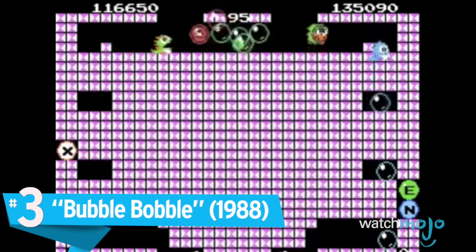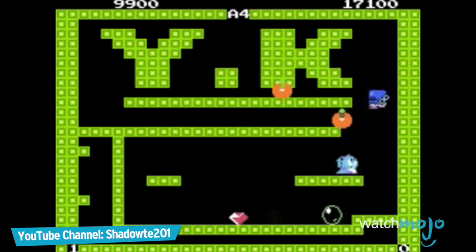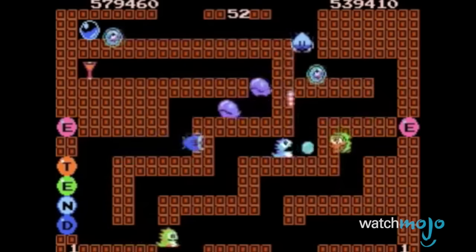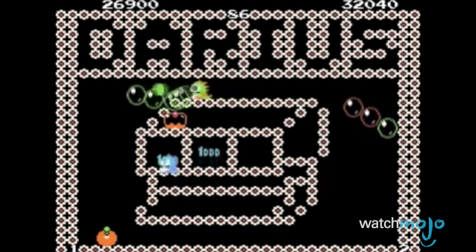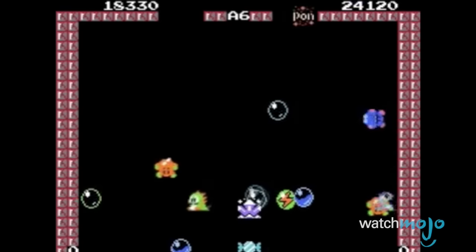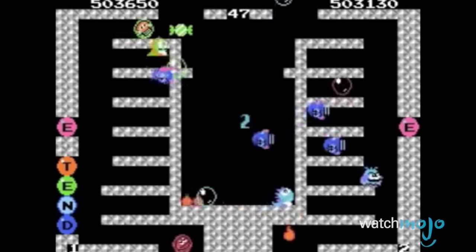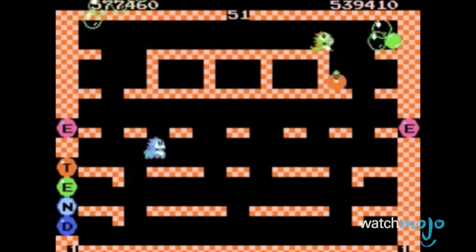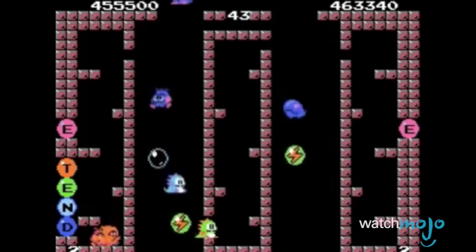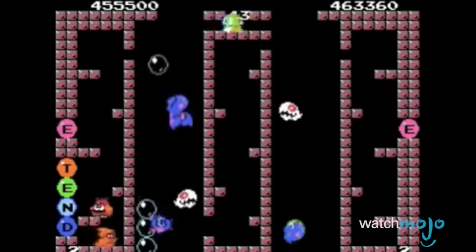Number 3: Bubble Bobble. The '80s were a more forgiving time when it came to naming video games, but don't judge this game by its title — it is multiplayer action platforming at its best. Having been turned into bubble dragons, two brothers fight to save their kidnapped girlfriends by fighting through caves of monsters. Creative and colorful, the game consisted of blowing bubbles to trap enemies, then bursting them to destroy the enemies within. Levels were limited to the edge of the screen, making it easy to get cornered and overwhelmed — so coordination between players was crucial to survival. There were also multiple endings that depended on completing the game as a team.